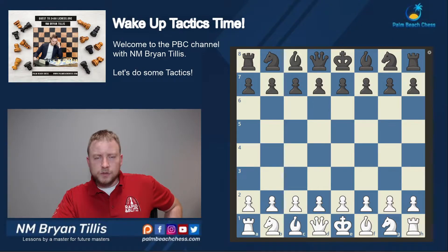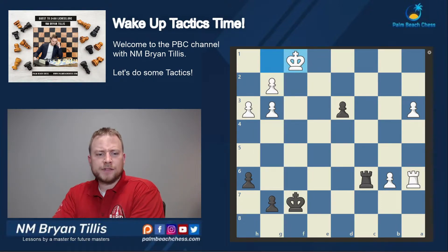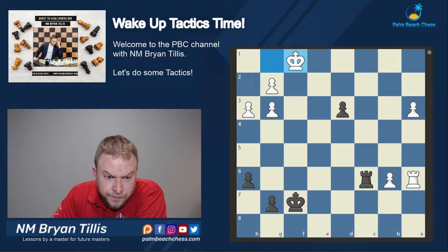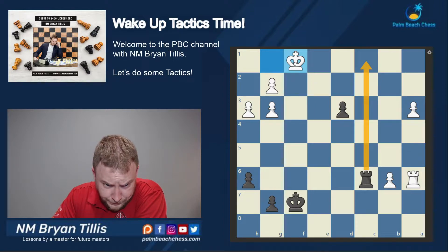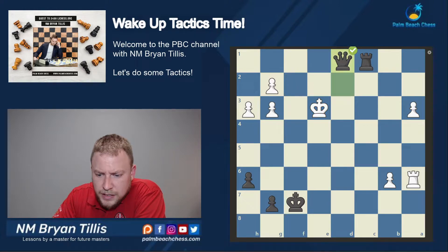We're back doing some more tactics — trying to do one session a day to keep fresh. Starting at 1763, looking to queen a pawn. It seems like rook check, king moves, push the king, sidestep — rook check, rook check, king g6, king push, rook check, king. I don't see it any other way, so we just queen and that'll be good.